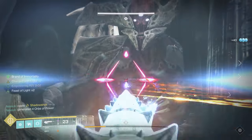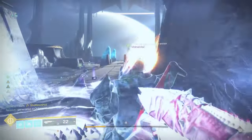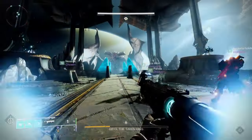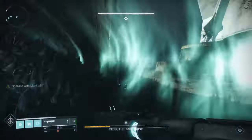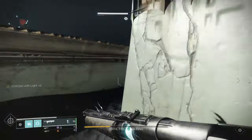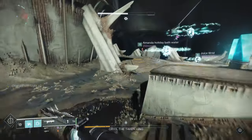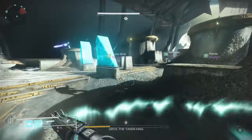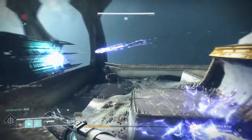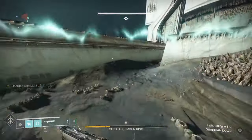Pour in DPS, do everything you can — that's one phase of this encounter. Once that's complete, Oryx is going to do one of two revenge tactics. He's either going to drop bombs on you — you'll know because knights spawn at each of the plates. If that happens, just run around the arena. Plate people run around the plates; runners run around the middle. Just don't stop, because the bombs will kill you.